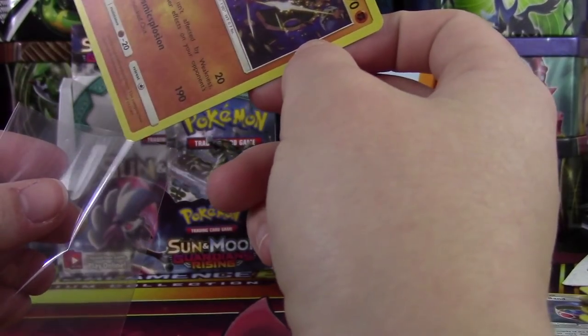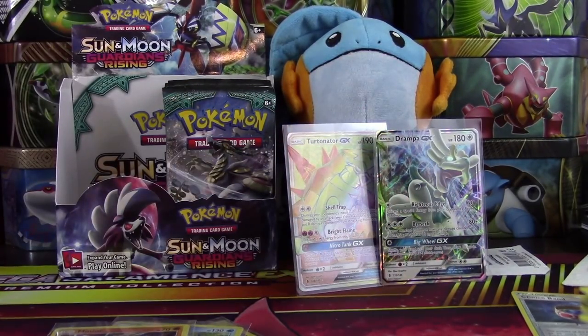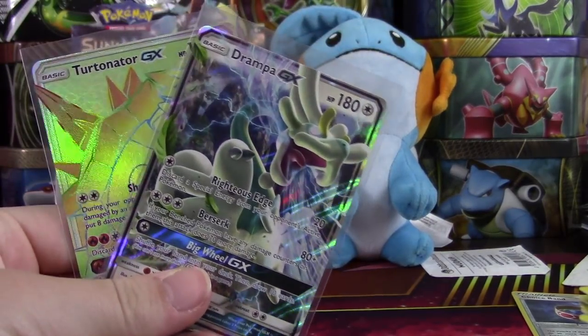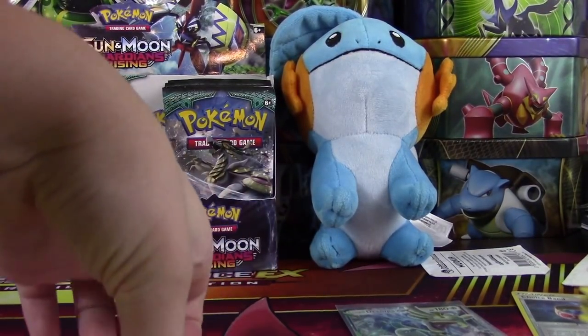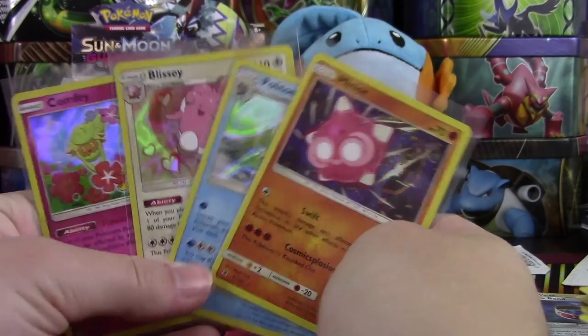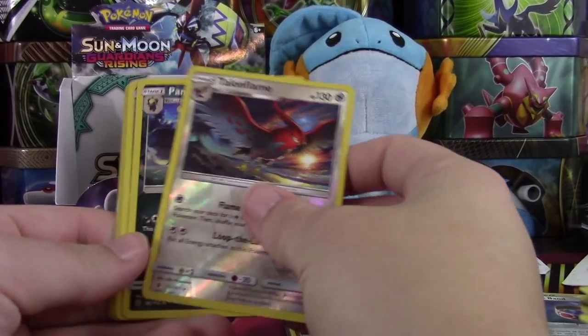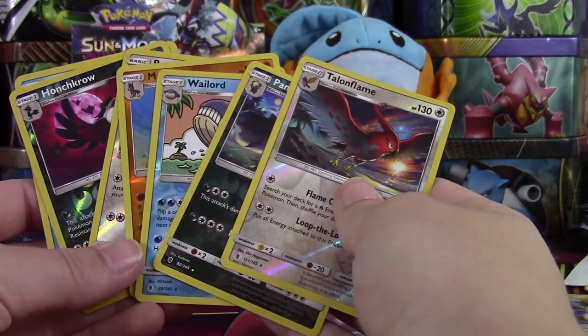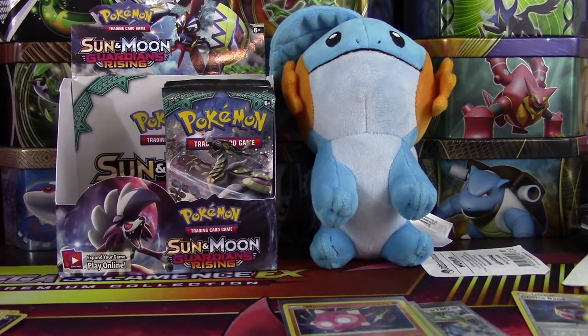I'm hoping all of our pulls are going to come in the next half of the box, because if we only pulled two GXs on this side, this might be one of the worst boxes I've seen. Those are our two GX pulls: we got Turtonator Hyper Rare GX and a Drampa GX. We found four Hollow Rares. And we also found seven Reverse Rares — I feel like that's kind of a lot. Hopefully you guys enjoyed this video, and hopefully this side of the box will be better tomorrow. Make sure you leave this video a big thumbs up, click that subscribe button, and may the pulls be ever in your favor!